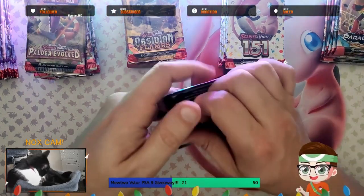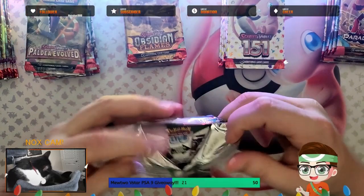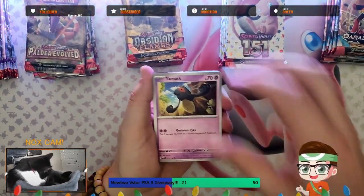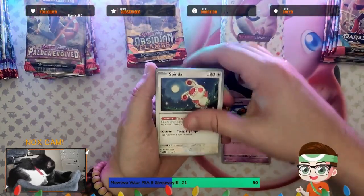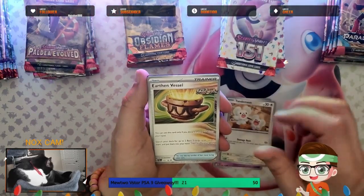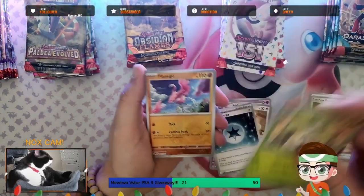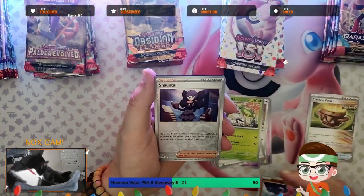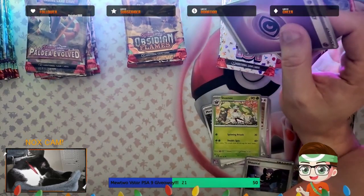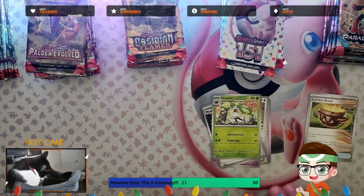All right, Paradox Rift — let's see what you've got. We got a Yanmask, a Spinda, Tinkatink, Tandemaus, oh — Earthen Vessel, keep that to the side, Medical Energy, Steenee, Lamigo in Reverse, Chantal in Reverse, and a Deoxys Hollow. First pass through and we didn't get anything. Good start.